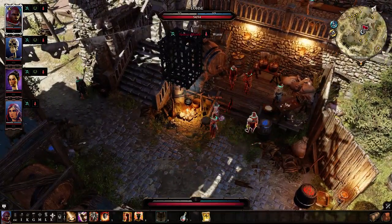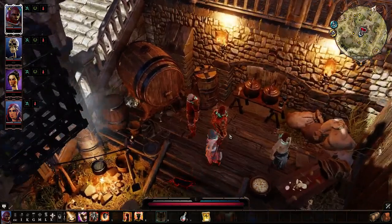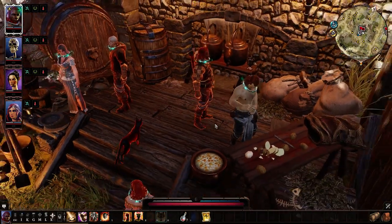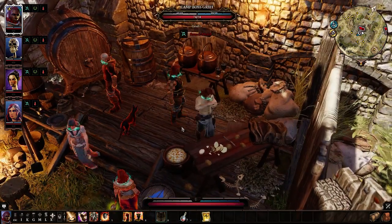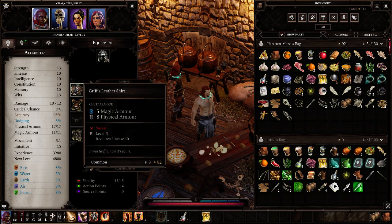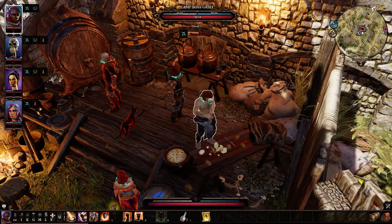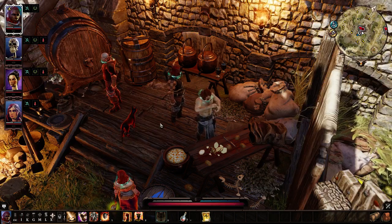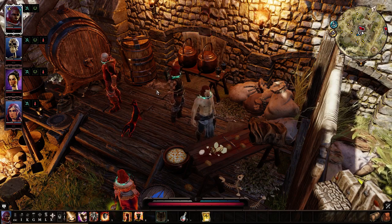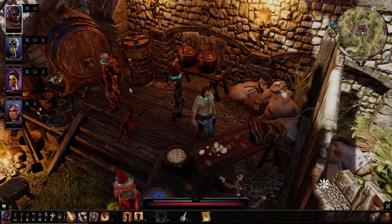We've talked to Hilda. Now let's talk to Camp Boss Griff, who seems important. He's so important he doesn't wear a shirt, so you know that's pretty serious. I wonder if he's going to recognize the fact that I'm wearing his leather shirt — it's literally the shirt he took off and laid on the ground, and I just picked it up and put it on. That would be hilarious.